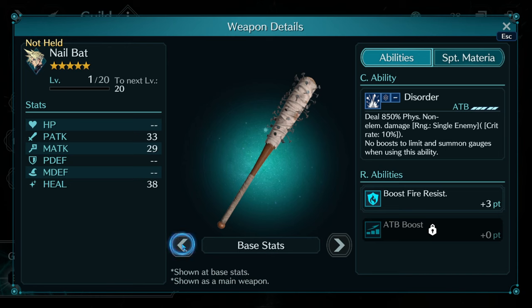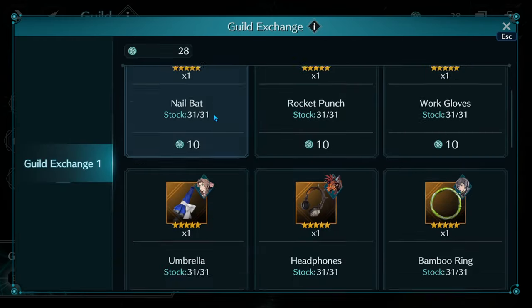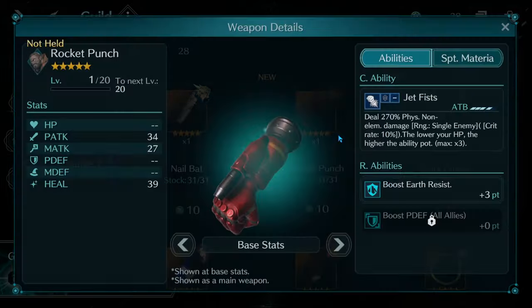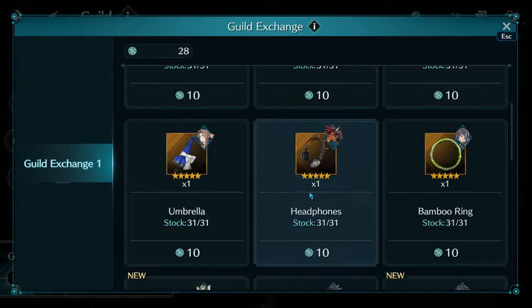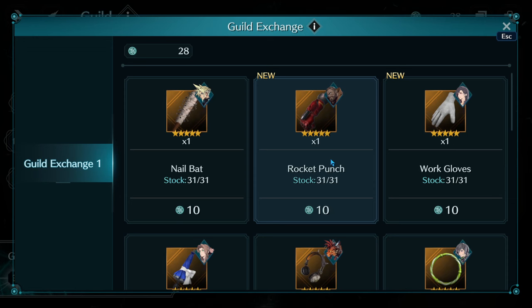I want to note what every weapon has in common: every weapon at OB10 comes with the same ability points and the same base stats. The top one is always a boost to elemental resistance for a specific element — this one is fire, while for example Yuffie's is wind. There are different categories: ATB boost, physical defense all, and magic defense all — it looks like just those three.